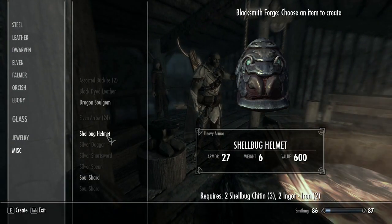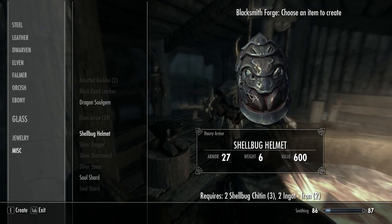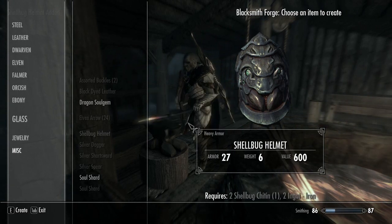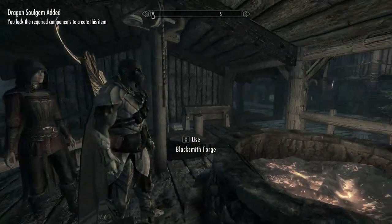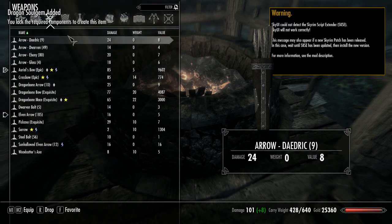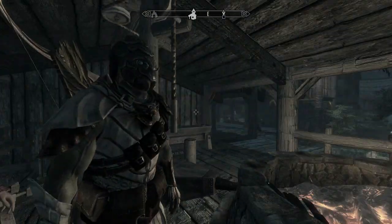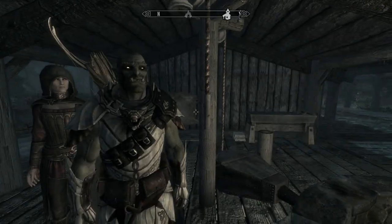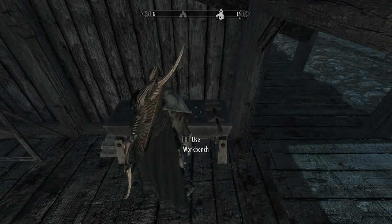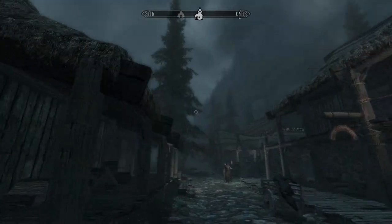Let's check out what we can do with this shell bug stuff — I think it's in miscellaneous, yes it is. So we can make a helmet out of it, apparently. Looks pretty damn weird. Well we'll make that, may as well. Let's put the helmet on and see what it's like — shell bug helmet. Yep, that looks as weird as I thought it would. Let's never wear that again, but it's interesting nonetheless. Can we upgrade it? It costs chitin — okay.